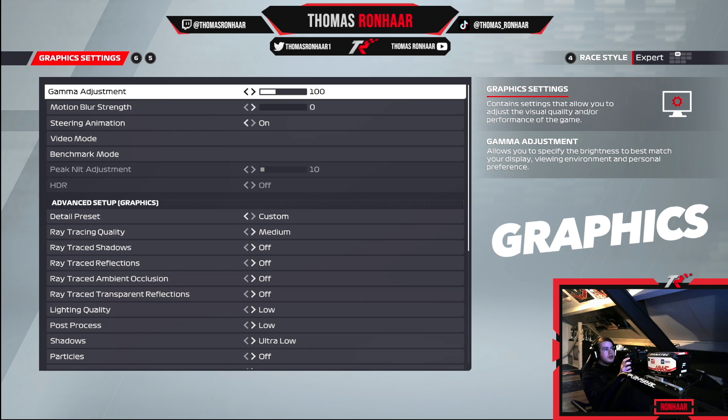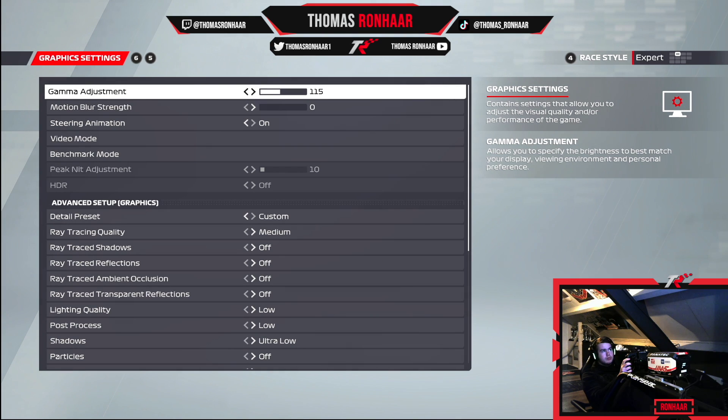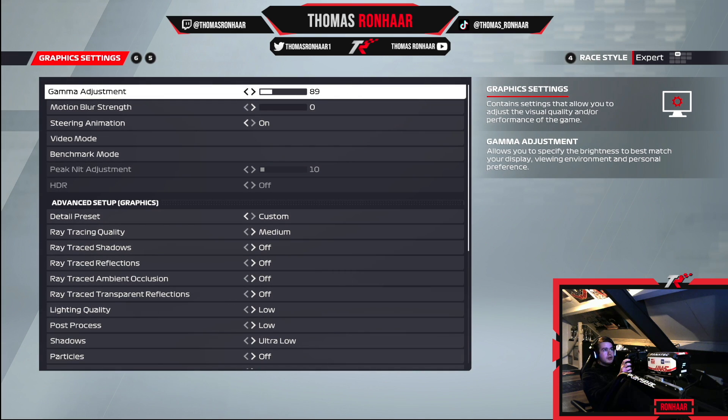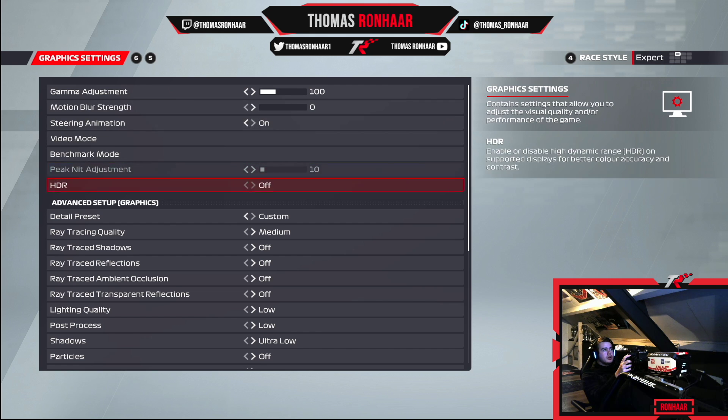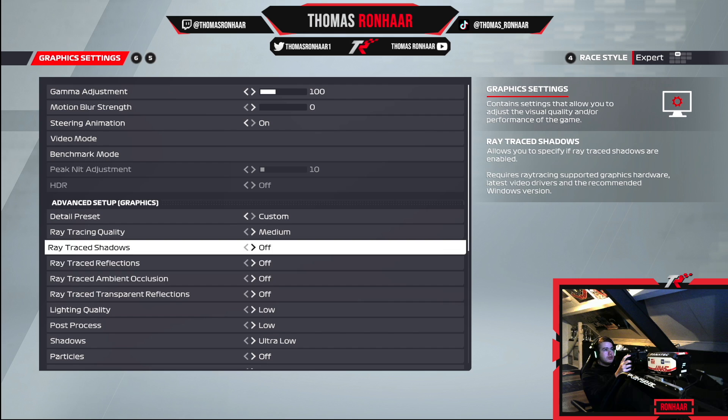Onto the graphics settings. Gamma adjustment is at 100 — the default option. If you go higher it gets lighter and if you go lower it gets darker; I like it at 100 and have never really changed it. Motion blur is zero — makes sense to have it on zero. If you have it on, for example on 20, it's going to blur a lot, the car won't look great, it'll lag a bit, and you don't want that. So zero is best for me.